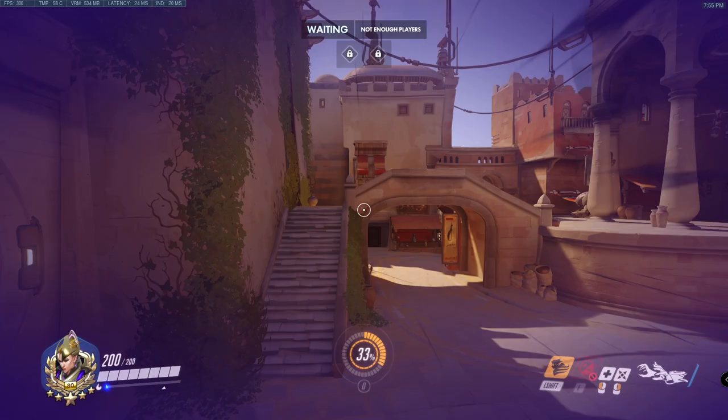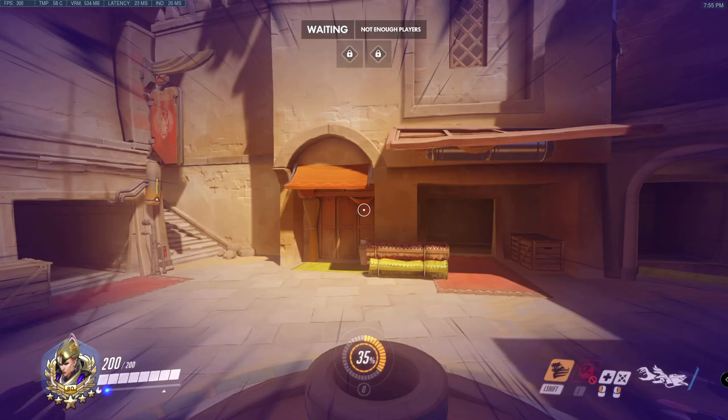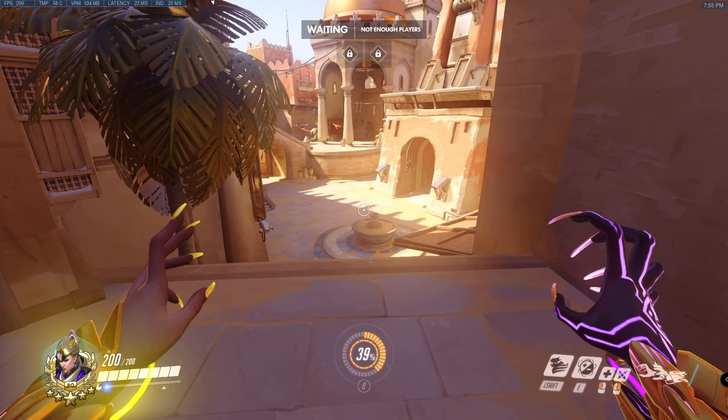Once you can do that a few times and get up there, it'll feel really good. You can try it from different angles — same principle. You should be getting the height. You'll know if you've done it wrong because you'll just skip over it, or if you jump too early you'll just jump over it without getting any height. So just keep doing that, keep aiming for the center.